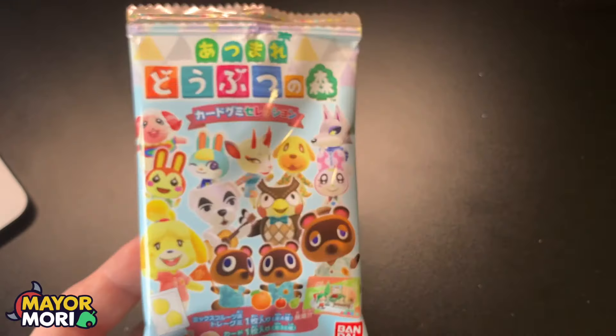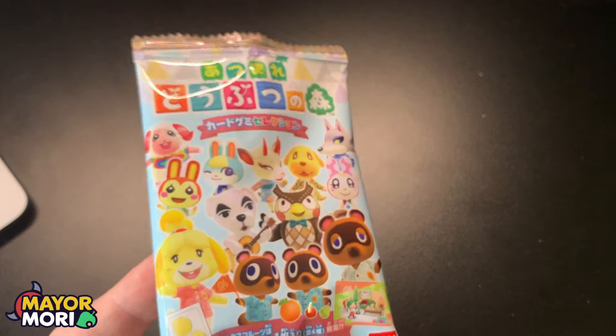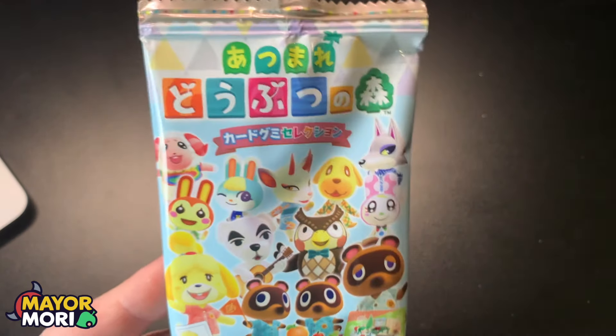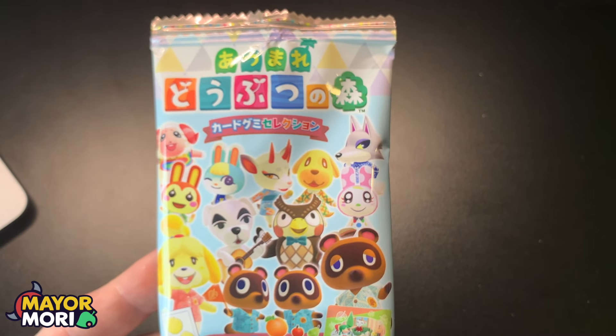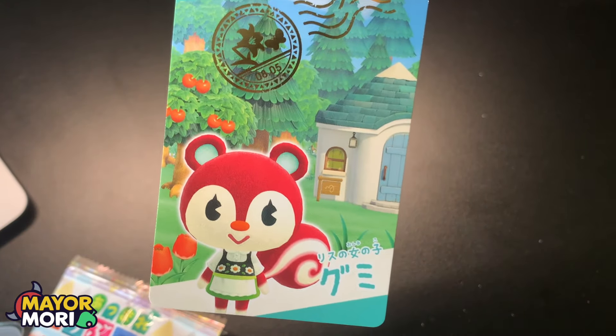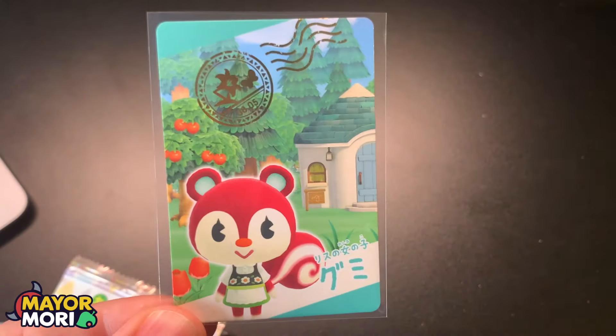Another crafting bench card and we're down to the last pack — pack 60. This has been a long video, recording for over an hour. Hopefully you've enjoyed it. If you made it this far, please leave a like. I'm pretty sure we've got a full set which is really really awesome. The last card is Poppy — a card we've had at least three times. That confirms some cards are rarer than others, with Poppy being more common.